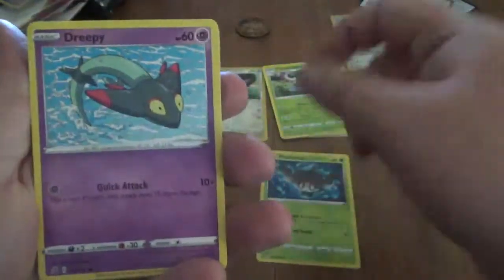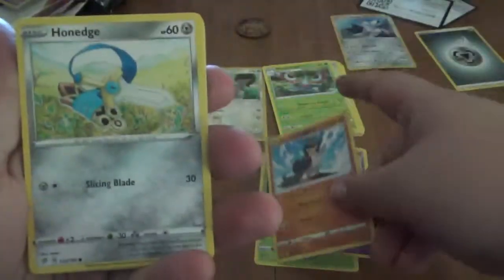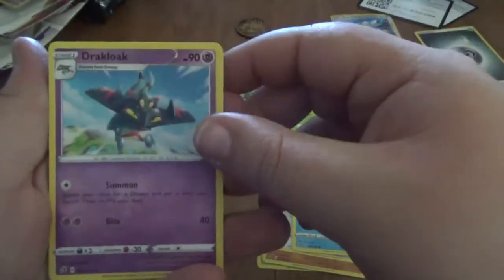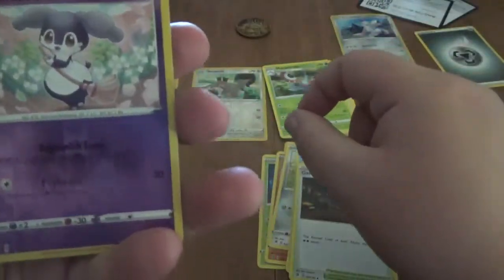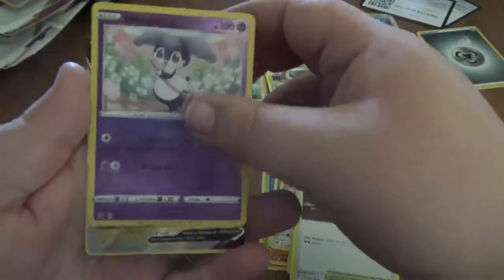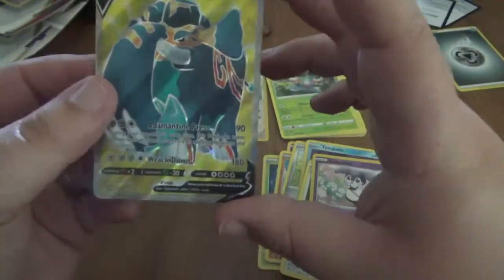Next up we got a Phantump, a Dreepy, Galarian Farfetch'd — he's gonna knock your ass out — Hone Claws, Spell Tag, Drakloak, Dragapult, Lampent, Galar Mine. The reverse is a Nidorino, which is uncommon, and for a rare... Caporajah V Full Art!